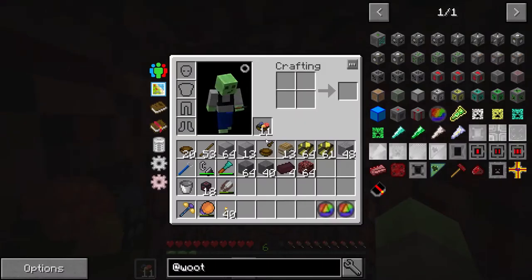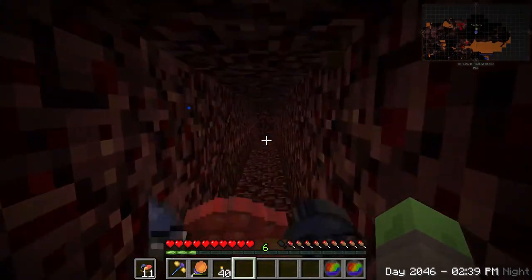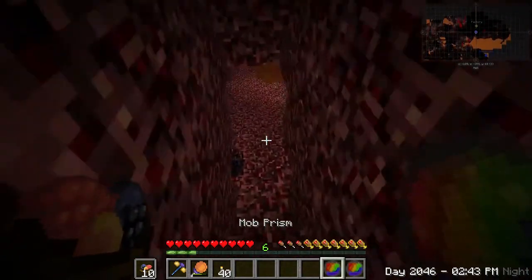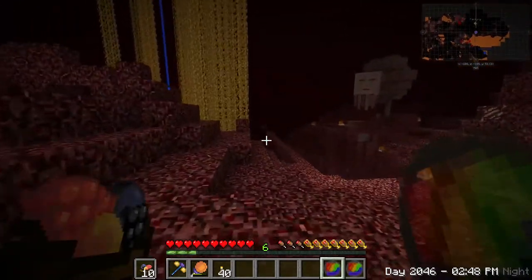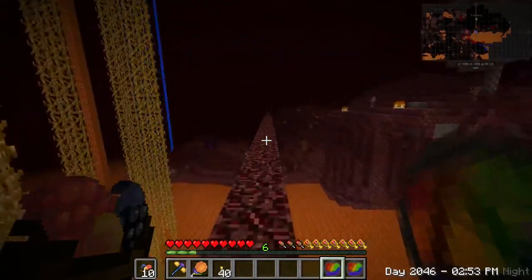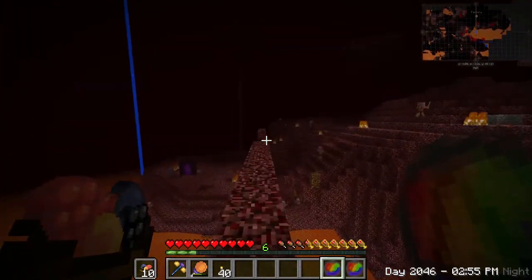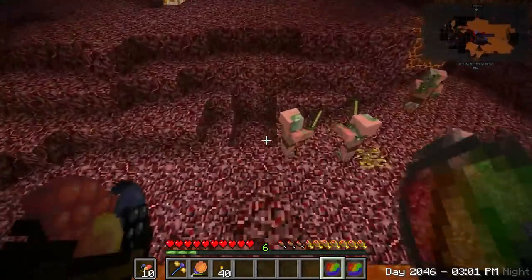I made a bunch of mob prisms off camera. Gold is in short supply, and so in order to get a gold farm, we are going to poke a zombie pigman, because zombie pigmen give us gold. So let's do this.